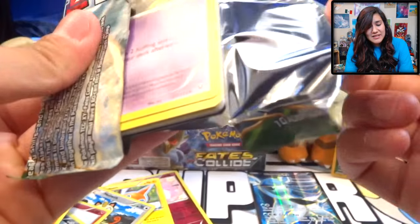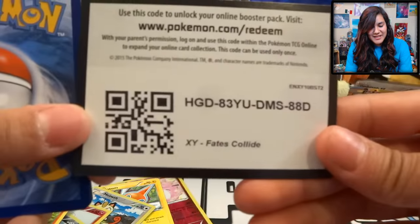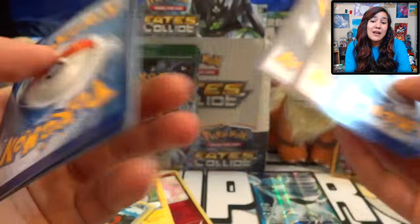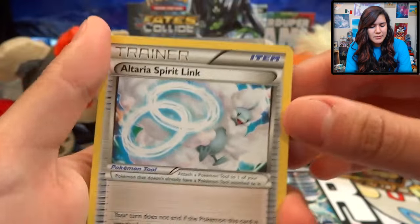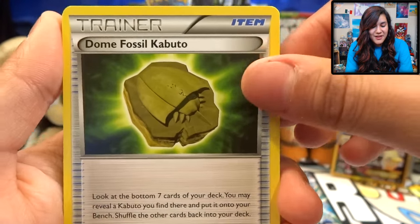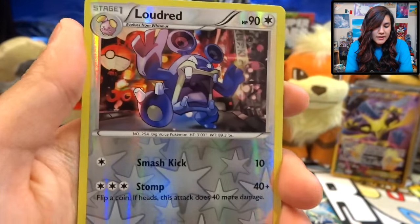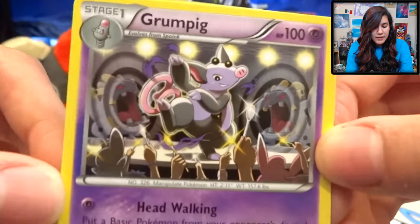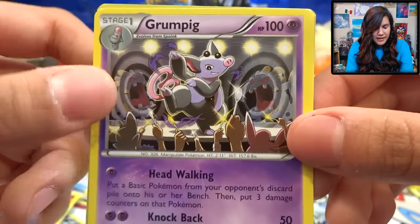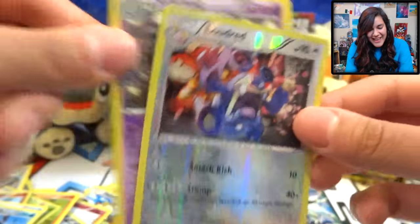We are down to our sexy pack pick, which as you guys know contains the best card of the video — though I'm moderately doubtful given what we've gotten so far. There's a code card for your liking. We got an Altaria, a Dome Fossil Kabuto, a Hawlucha, Koffing, a Burmy, Vullaby, a Larvitar, a Seal, a Loudred Reverse, and a Grumpig as our regular rare. We got some Exploud in the back there doing their echo move thing.